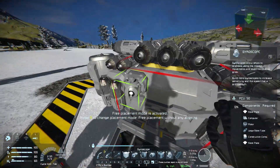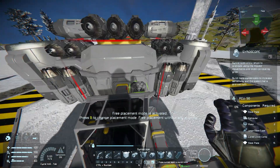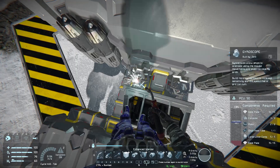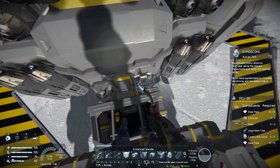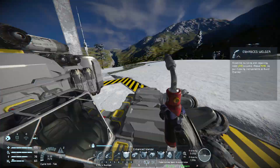Gyroscopes are a lot more important on flying ships than on grounded rovers. On the rover they helped us maneuver while driving, but on ships gyroscopes actually give us all of our rotational power. We won't need that many — I think two will be enough — but just keep in mind that if you don't have any gyroscopes you won't actually be able to turn the ship while flying; it'll just sit in the same direction that you built it in.